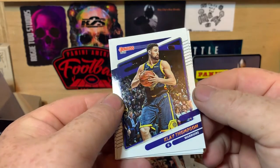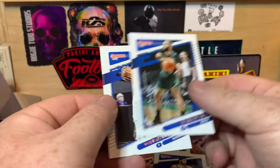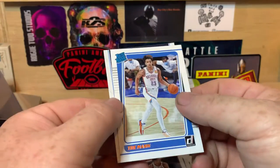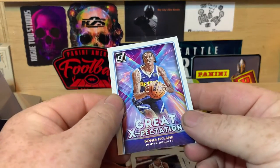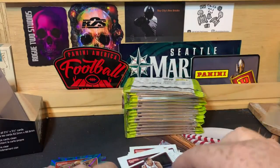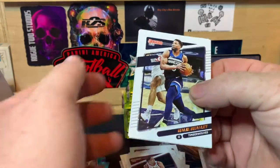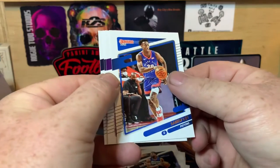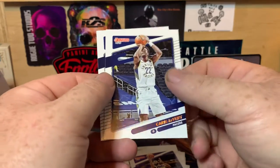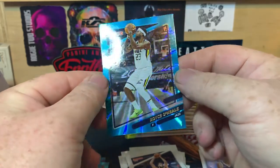Klay Thompson starting us off on this one, Evan Fournier, Dorian Finney-Smith, Isaac Okoro, Trey Mann, and Bones Highland — Great Expectations insert. Then Malik Beasley, Sabin Lee, Kaelin Horton Tucker, Karis Levert, Rudy Gobert, and Royce O'Neal. I do like this insert, it really pops.